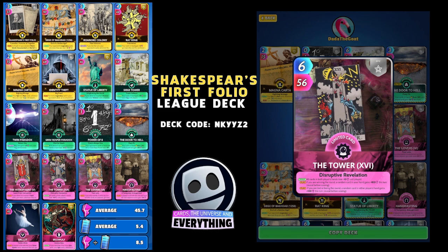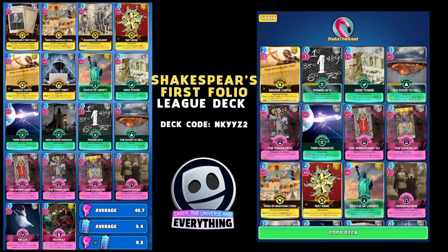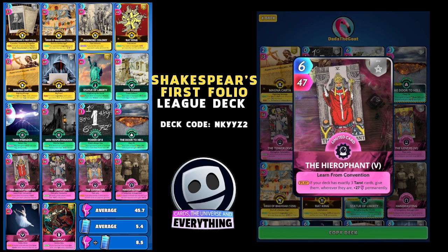We've got three tarot cards as we often do. The Tower card: on the draw, all cards in both players' hands lose minus 10 until played. On the play, if you're winning a random card in your hand gains plus 100 this turn; if you are tied or losing, a random card in either player's hand gains plus 100 this turn — and those are revealed before scoring so you can see where those 100 points go. Twin Paradox is an awesome card: on the return this card gains plus 25 and costs minus one permanently, five for fifty.